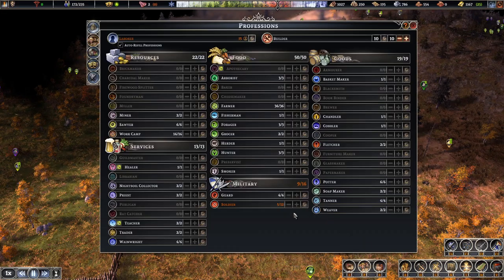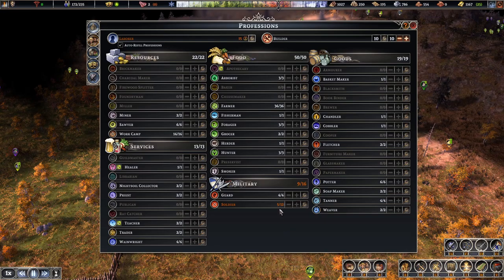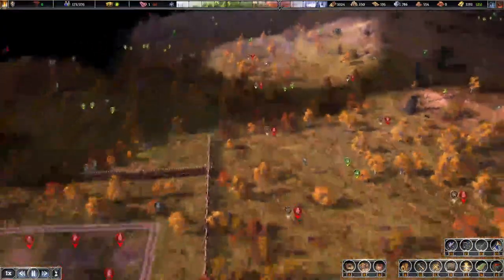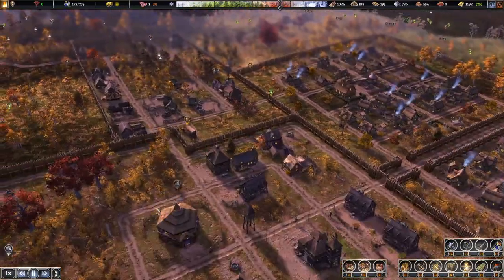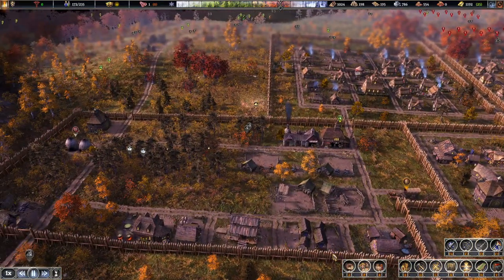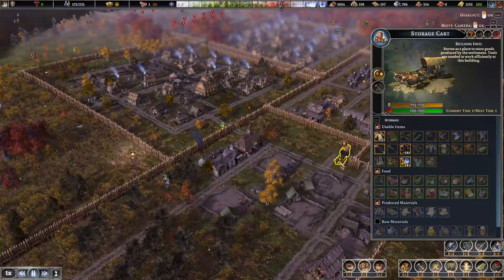I can get my industrial district up over here — my second district — because I'm getting the people for it now. Talking about people — they've already taken over farming so it dropped down again. I'm just gonna put them into soldiers. I definitely need to start increasing production — I need more weavers. I've got that all started over there, so let me spin over here and get another tanner up and running.